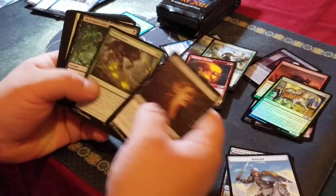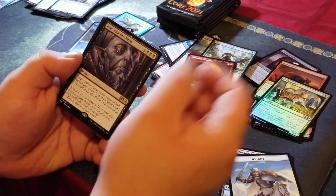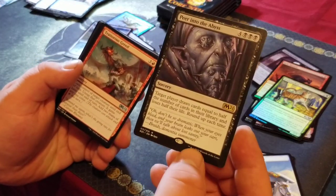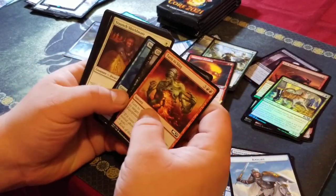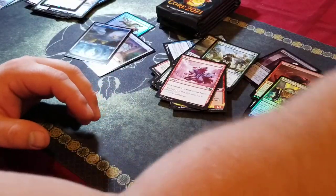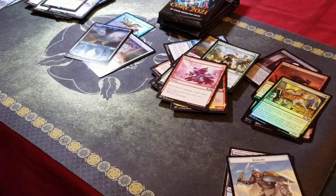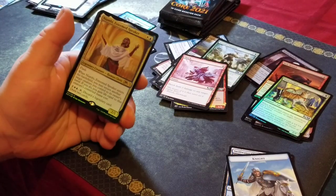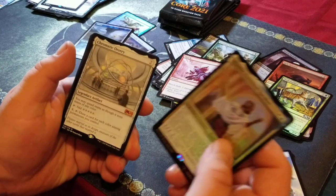Stepping up your game a little bit here towards the end, trying to finish it off nice. Peer into the Abyss for our rare, some dog tokens and some Shocks. Foil Nyambi Esteemed Speaker and a Chromatic Orrery.